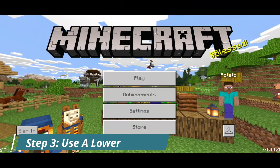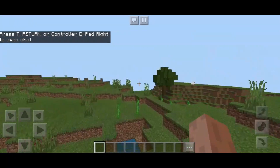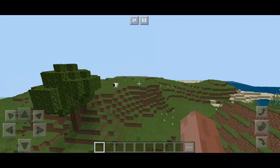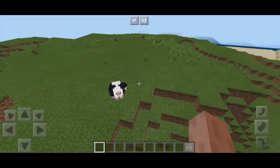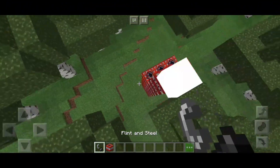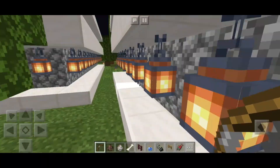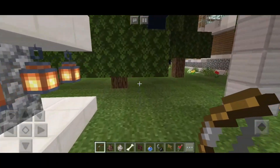If your game still lags, then download this old Minecraft version from the link in the description. I can play it very smoothly with lower graphics settings on my Samsung Galaxy J3, which has only 1.5 gigabytes of RAM. Just try it out — don't ignore it because of its lower version. This is the only way to play Minecraft on a potato phone.